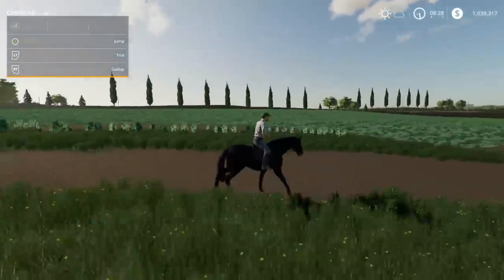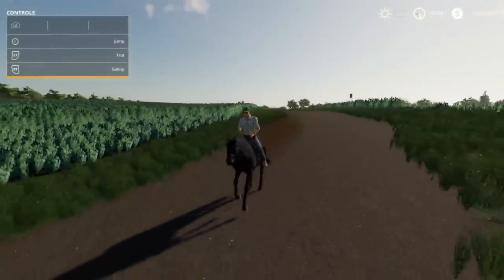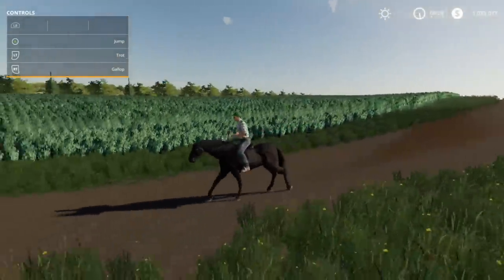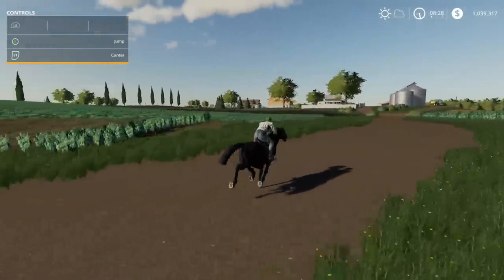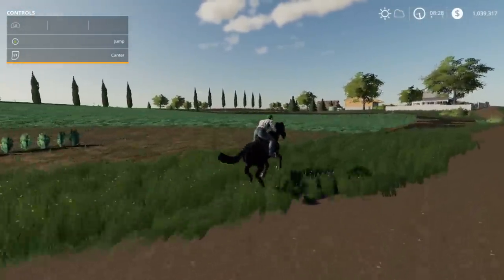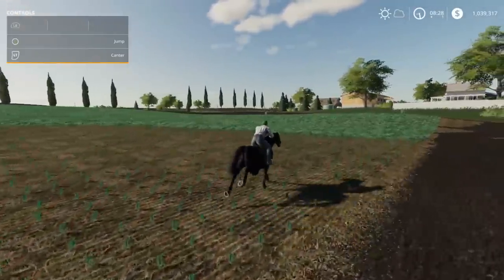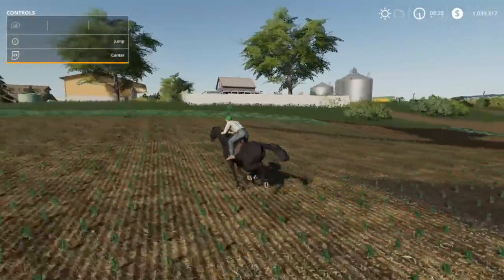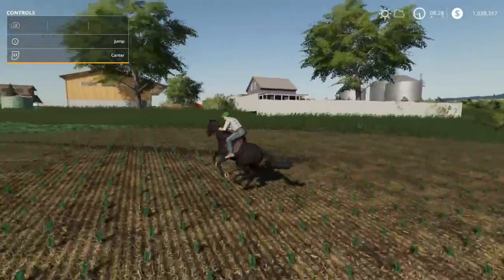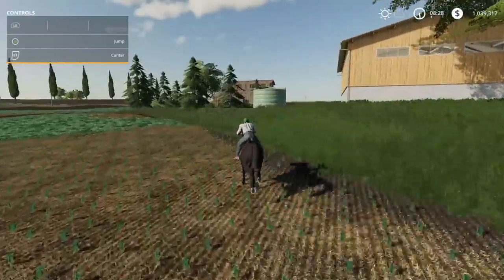Today we're in Farming Simulator and I wanted to take my horse for a little ride — just to the end of the road and back. I didn't get to really ride this one before; I was having a hard time getting on for some reason, but we finally got on. Look at her, she's so majestic. The black horses — I've always liked them, they're really cool and sleek.